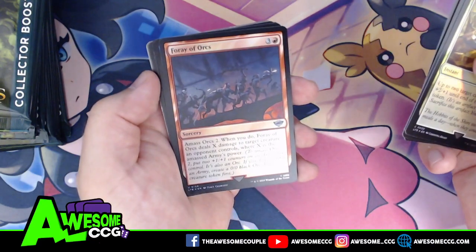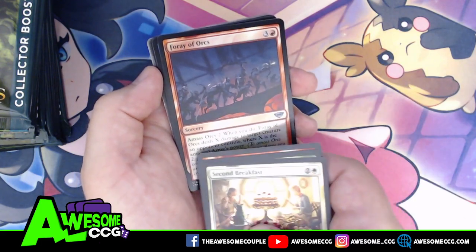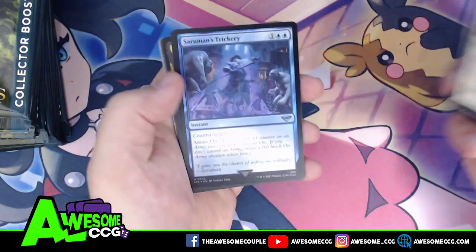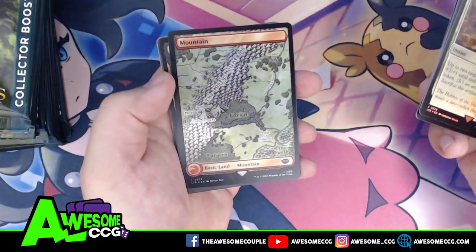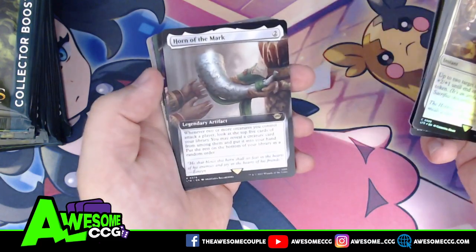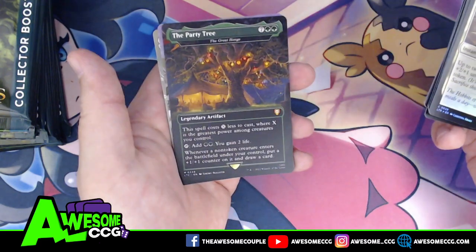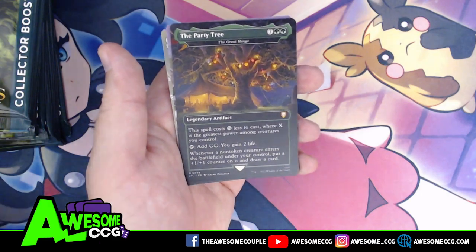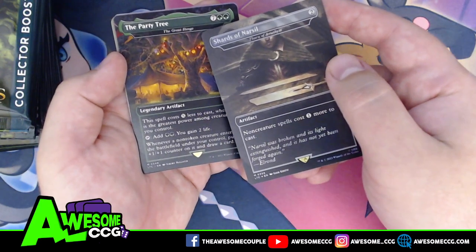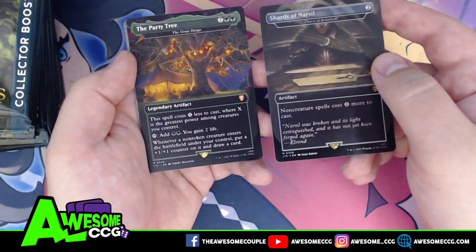Oliphaunt, Crusher, or an Amass Orcs card — when you do, this card deals X damage to target creature an opponent controls, where X is the amassed army's power. Saruman's Trickery, a mountain — the Misty Mountains — Shelob Child of Ungoliant, Horn of the Mark, Crown of Gondor, and Brodo Baggins. And the Party Tree — this is one of the realms-and-relics style cards: it's the Great Henge, a fantastic card, rendered as the Party Tree. We have a scene with Éomer, Marshal of Rohan.